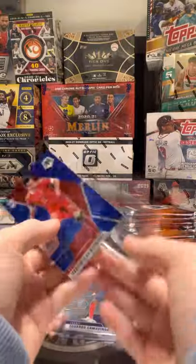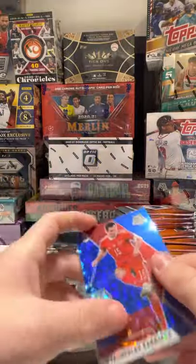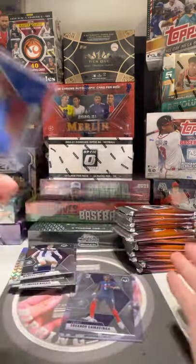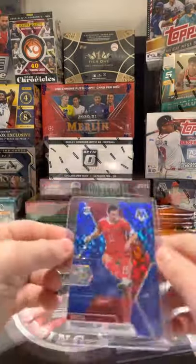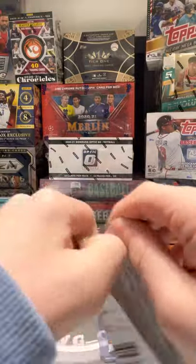It is a rookie. Sometimes you'd rather a base over a rookie, or a vet over a rookie. A lot of the rookies in here aren't very good, so sometimes I'd rather the vet. It's going to be numbered 23/99, not jersey-numbered. But yeah, that's our first disco.